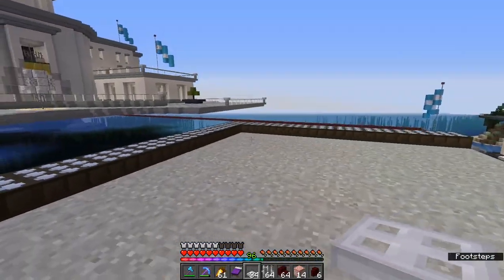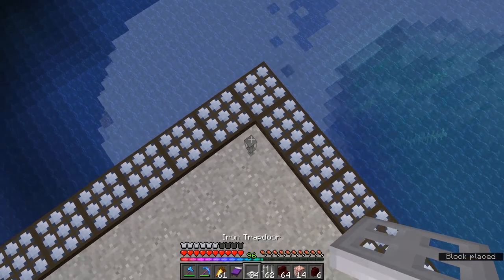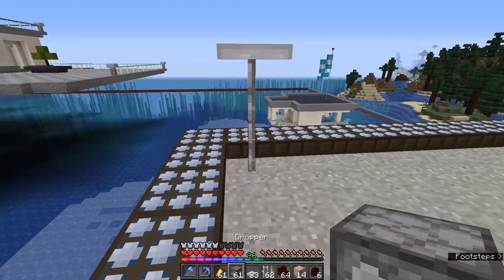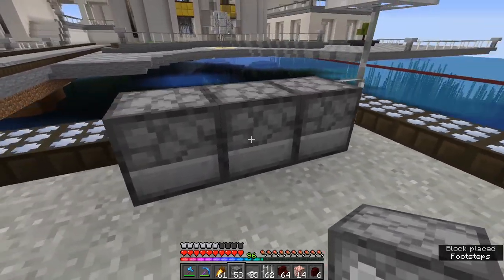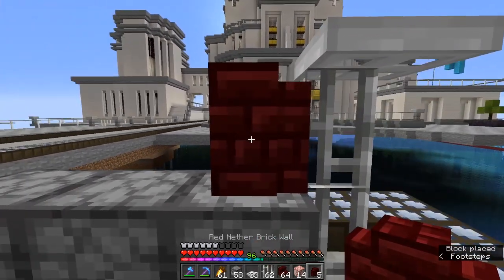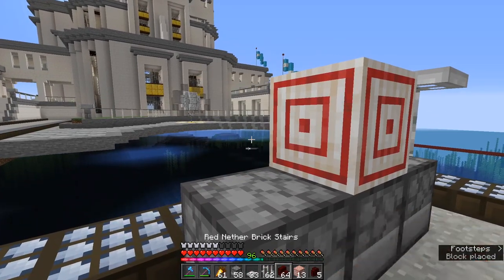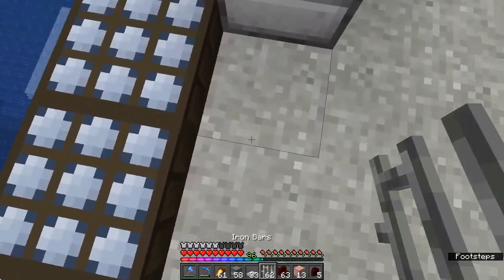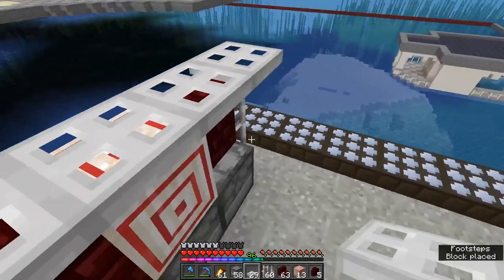Now we're going to put in some more detail around the helipad. We're going to make a little missile on a platform. Build up two here and place an iron trapdoor on the top. Then get our droppers and set them this way, this way, and this way, so we don't see any of the dropper - just the pattern on the outside. Then place on top here a bit of red nether brick wall with the new target block in the middle for the center of our missile and an upside-down stair. This is our missile-shaped thing - pretty small but kind of cool. Then place iron trapdoors on top here as well.